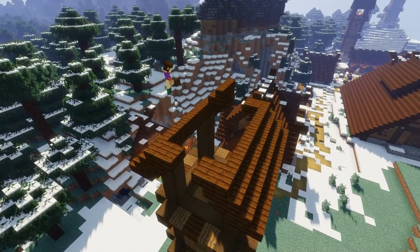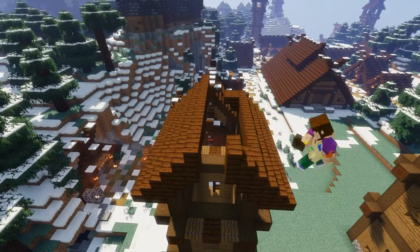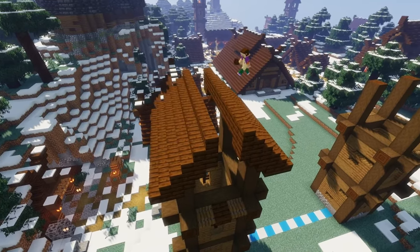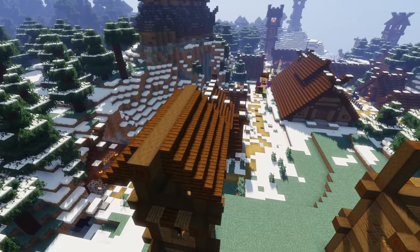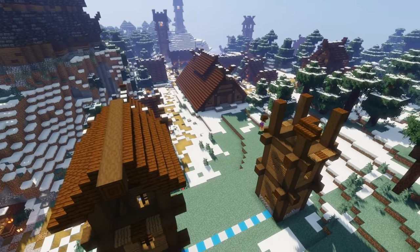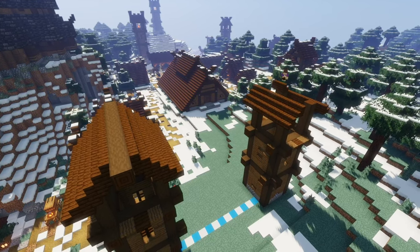Then on each side we're going to add another row of seven dark oak stairs above the previous rows. Next, place a row of nine horizontal stripped dark oak logs in between the stairs, then repeat the whole process on the other tower to form the main roof structures of our viking gatehouse.